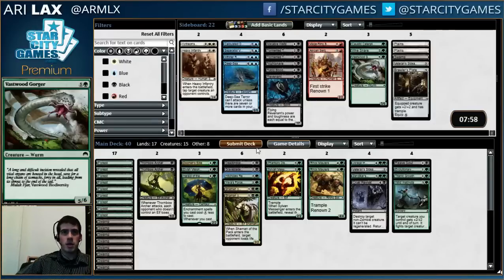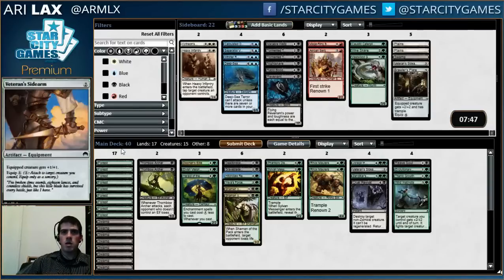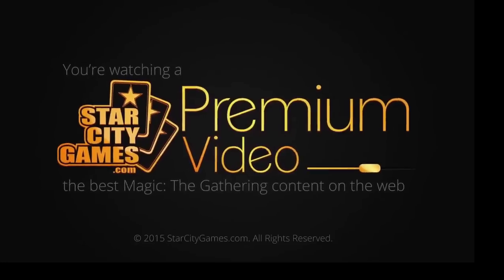I think this is the deck I'm submitting. I have Night Snare and Rabid Bloodsucker in the sideboard, so I've got a decent sideboard. This looks to be a reasonable deck. I probably could have had a better deck if I didn't go as hard on Elves, but if I went less hard on Elves, someone else might have ended up in green and black, and things could have gotten interesting. I think I can live with this 40. Okay.